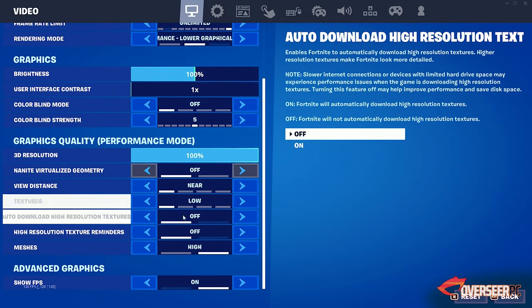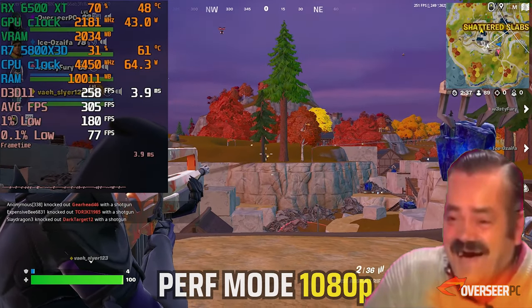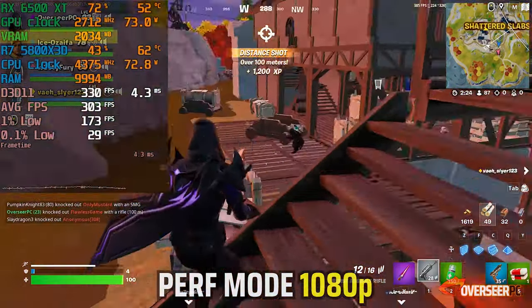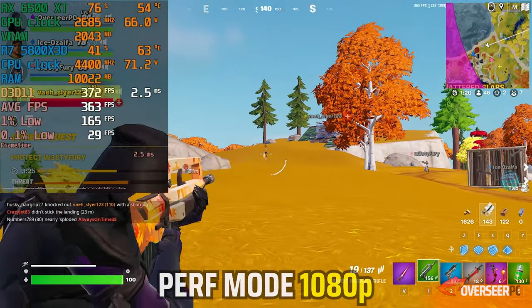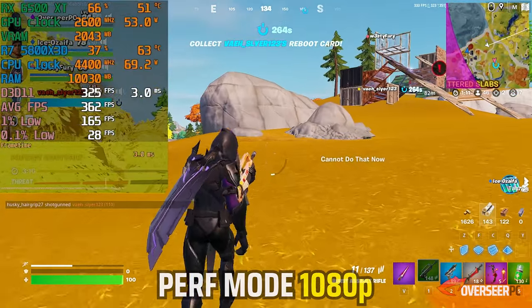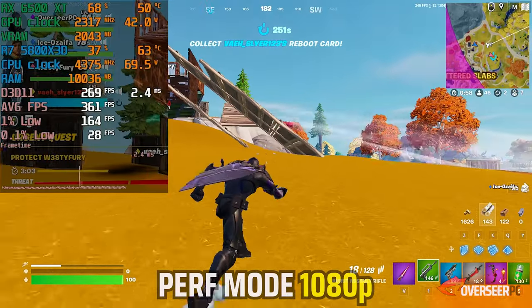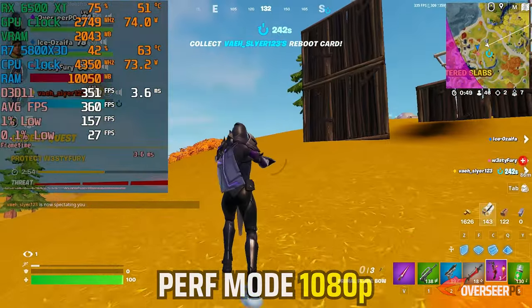For Fortnite, we've only tested the RX 6500 XT on performance mode because the new Fortnite Chapter 4 is now heavier on any GPU. To properly give this card a fair shot we have to run it on performance mode. Our GPU is not maxed out here, running at around 70 to 80% GPU power up to 80 watts, with VRAM at 2GB. Because we're not maxing out the GPU we can take full advantage of our CPU, reaching 300 FPS comfortably. Fortnite seems to be an okay experience on performance mode. We didn't try DX11 or DX12 here as those modes use more GPU resources — let us know in the comments if you'd like a dedicated RX 6500 XT Fortnite video.